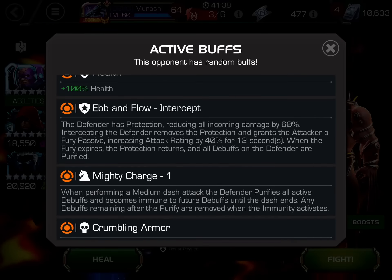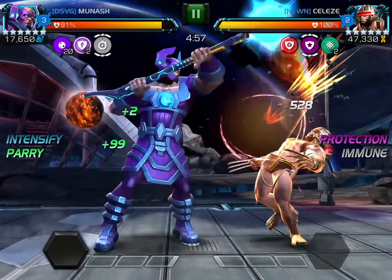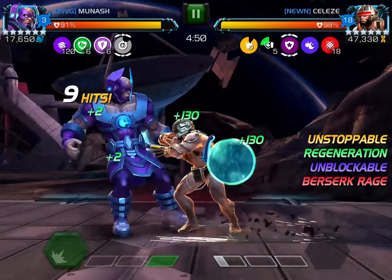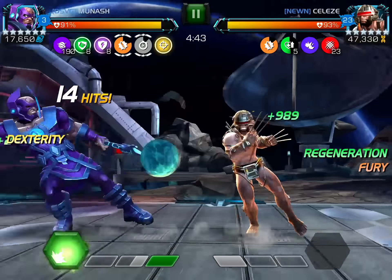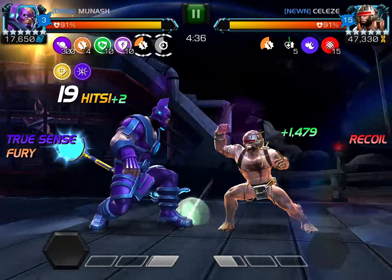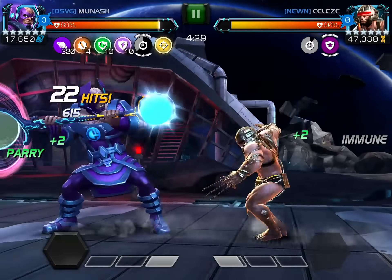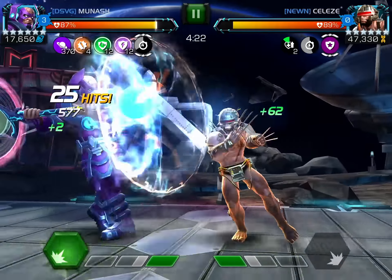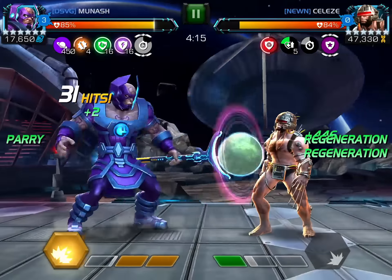Now we have one more fight for Gallon — a Weapon X with ebb and flow, intercept, and mighty charge. A matchup you wouldn't think Gallon would be particularly good for: he doesn't have anything to counter the more annoying abilities like the ridiculous regen, no heal block, no easy openings around unblockable, no bleed or damage-over-time resistances or purification. So if you get hit, it can hurt pretty badly. But just the fact that he can wipe out an entire health pool with one special attack through a single source of damage makes him so potent. Drop a special 1, pull to special 2, and now he's no longer berserk so I can parry — but he has mighty charge, so I need to watch out for the re-parry.